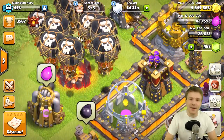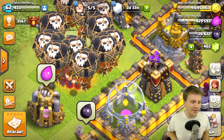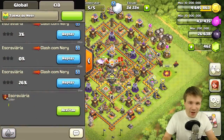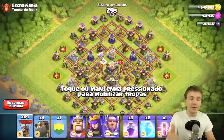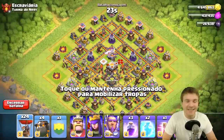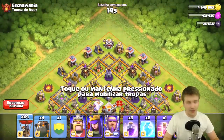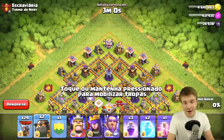Speaking of bigger and possibly better, we've got another level of the lava hound coming, and I'm most excited about that. The balloon is also getting a level 7 upgrade, and I think those are probably the best additions. This is much needed — if you think about what's been used in Clash of Clans for the past couple of months, it's just been valkyries. It would be really cool to see air strategies again.